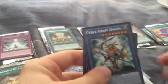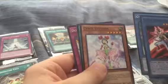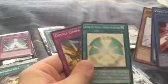For pack number 8 we got Cyber Angel Bikini, Cyber Angel Benton as our Super Rare, Cyber Tutuban, Rank Up Magic Cypher Ascension, and Double Cypher. Nice to get some of Alexis' cards.